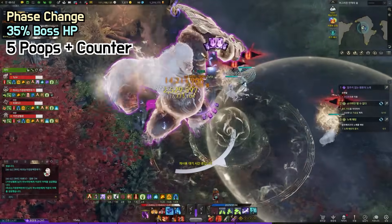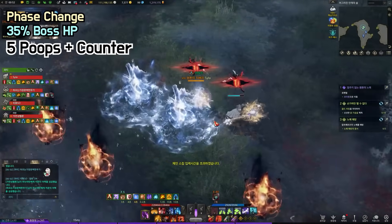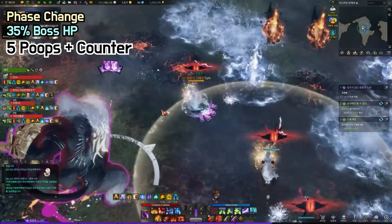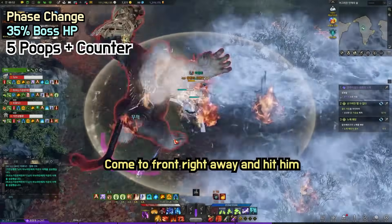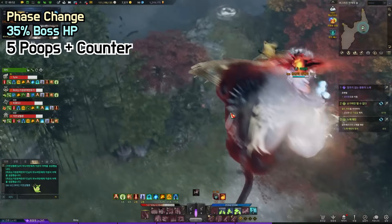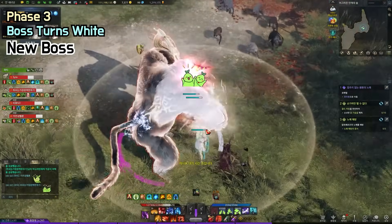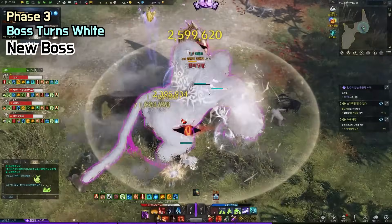When boss HP reaches around 35%, the boss roars briefly and does five punches toward the aggro while giving five poops. You should place the poops outside and come in for a counter. There is no DPS time here — everyone should come to the front right away before phasing. Don't forget to hit the boss after the counter or you lose stacks. After phasing, the boss turns all white and phase 3 begins.